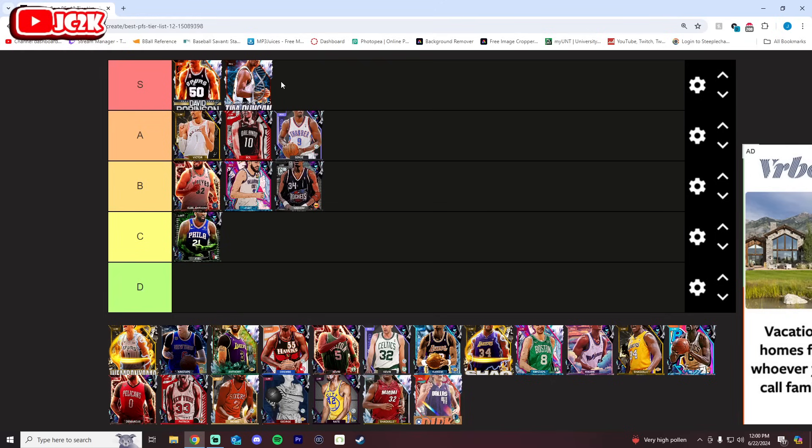Tim Duncan has Patty Mills base — that's about all that needs to be said. Best base in the game, absolutely elite level jump shooter, catch and shoot. He has the best release of any card on this list. Yes, he's only 6'10", but he's got good SIGs as well. He's an absolute dog and a top tier power forward in MyTeam for sure.